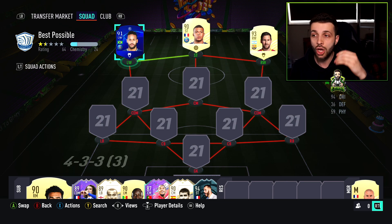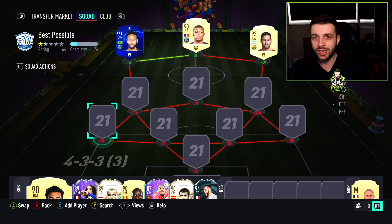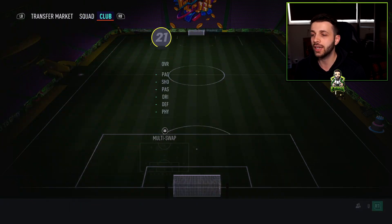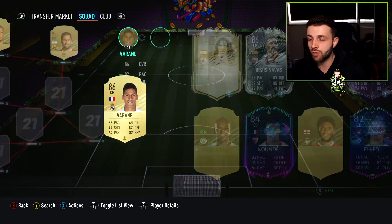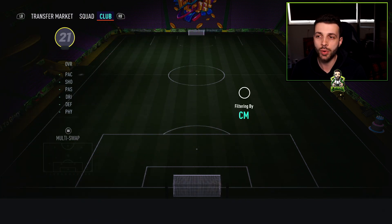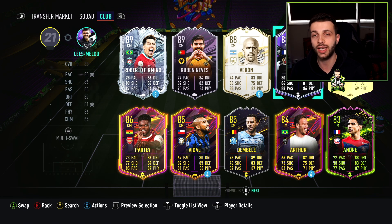This team will cost you 1.1 million coins on PlayStation and about 900,000 to 950,000 coins on Xbox, which is why I've priced it at 1 million coins. This is the first time we can actually build a usable squad that is solid in defense and midfield. Starting with the left back and center back — yes, it's boring but it works — it's going to be Mendy and Varane. These guys have been solid all year and are the perfect links for building squads with lots of French players.